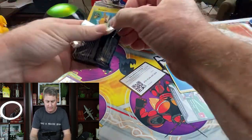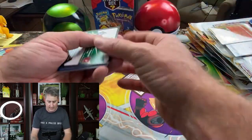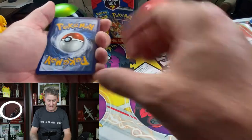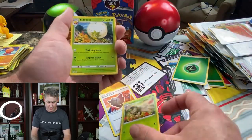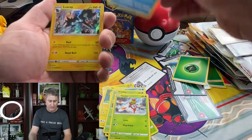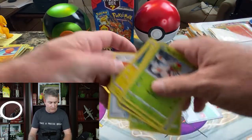Let's go ahead and get this next one open. White code card — I love the sound of a white code card. Get that Leaf Energy out of here. Rusted Shield, Dartrix, Eldegoss, Morpeko, Shootle, Nickit, Yanma, Reverse Snom — into a Luxray holo. We're getting some pulls here, just not the pull that I want.